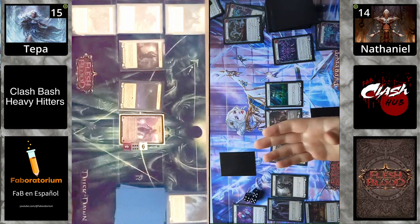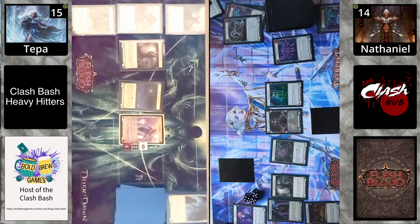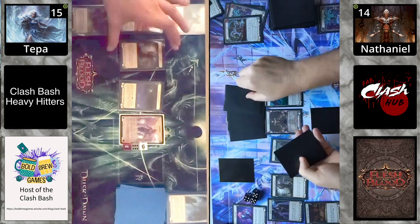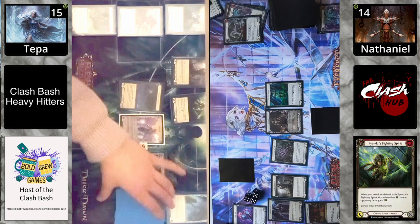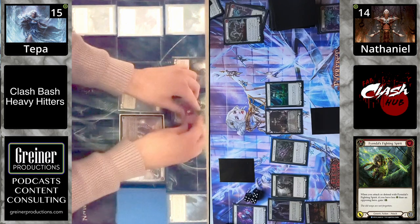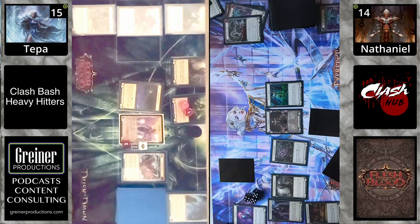Did not take the hit. The combat chain closed and it looks like Vincette did gain the life to go to 14. The card stays in arsenal. Oh, there's another rune chant card face down — no trap cards here. It does look like Vincette will pass back to Icelander, who is running the Frost Helm, Goliath Gauntlet, Iron Rot, and Threadbare Tunic. The Gauntlet is broken for a plus two on the next attack action.